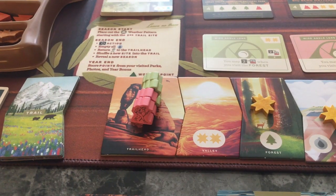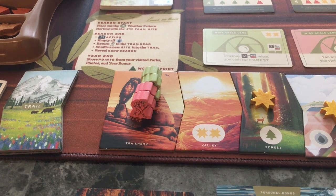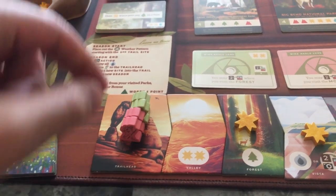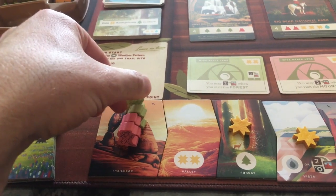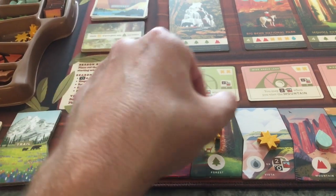When playing - sorry it's going to be a little shaky because I'm holding the camera - you're going to decide who goes first. That player is going to take one of their hikers and move it to an unoccupied spot to the right.